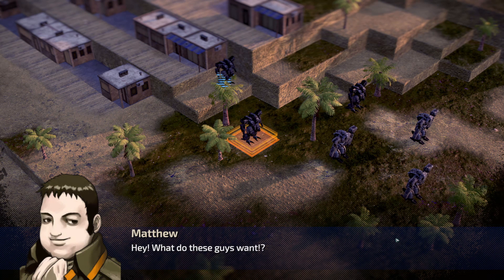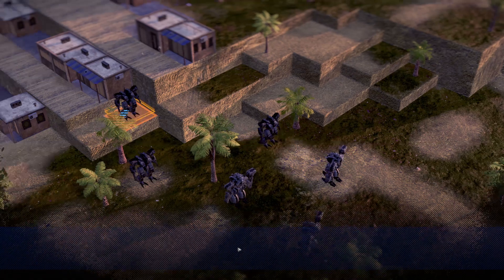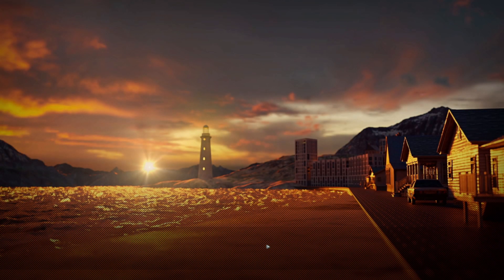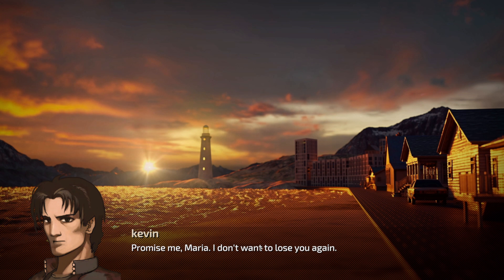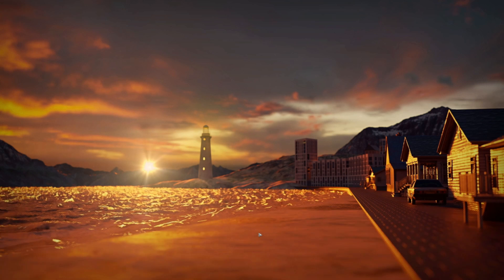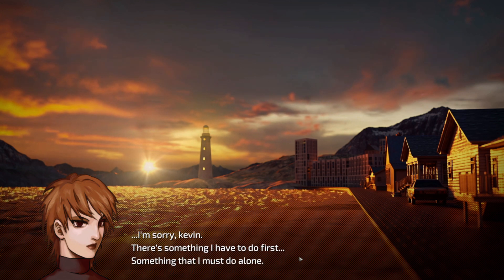Suddenly enemies appear. Orders are given: 'Go find the lieutenant - everyone else rev up your wanzers. Make sure to draw them away from civilian buildings.' The player notes Johnny and Matt can just destroy both enemy units. Kevin tells Maria he'll be back as soon as they've dealt with this, and she says she'll be here. He asks her to promise she won't disappear, and she promises. But then Maria says: 'I'm sorry Kevin - there's something I have to do first, something I must do alone.'